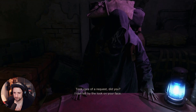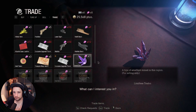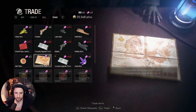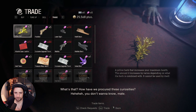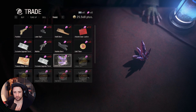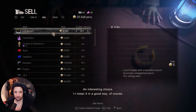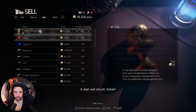You took care of a request. Good stuff, stranger. What can I interest you in? Yeah, I used five of them. I'm gonna go for just some regular stuff. An interesting choice. Well, I mean it in a good way. Of course. A deal well-struck.